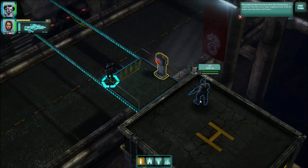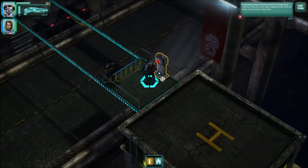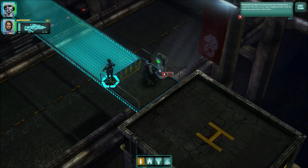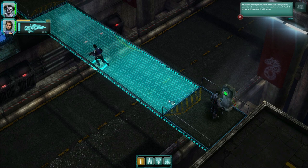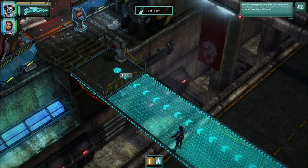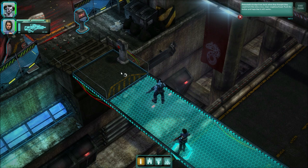Let me explain a bit about the action system. As you know from the pen and paper role-playing game, we've got free actions, simple actions, and complex actions, and we did translate this completely into Shadowrun Online. It's quite a fluent system and it's almost like real time. Whenever you've finished your actions, the next character is automatically selected so you don't need to wait or end your turn manually.